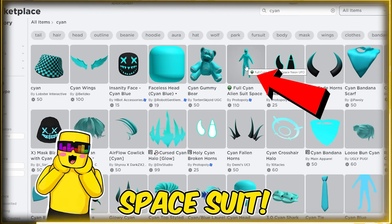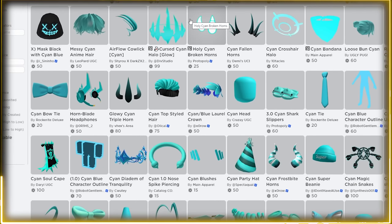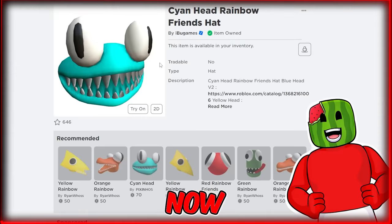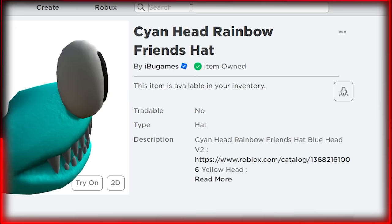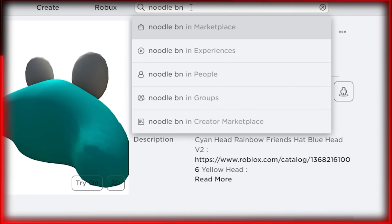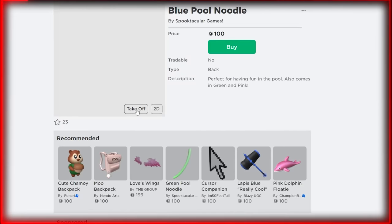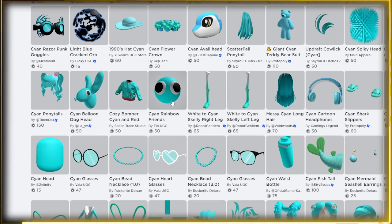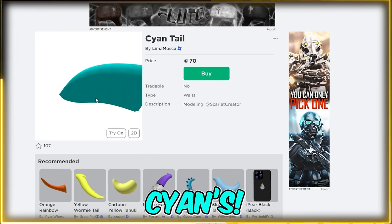Ooh, alien space suit. I wonder if there's cool dinosaur drip, because Scion in Chapter 2 is pretty much a dinosaur. Now I need to make myself a noodle somehow. Noodle body — is this a body or is this like a pool noodle I'm holding? I need to become a noodle. Yes! A tail! This is perfect! It looks just like Scion's. Buy that.